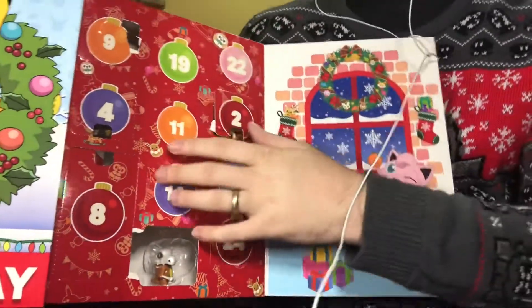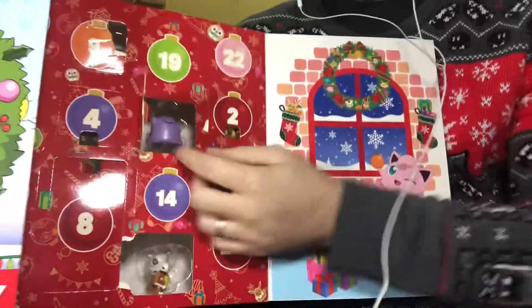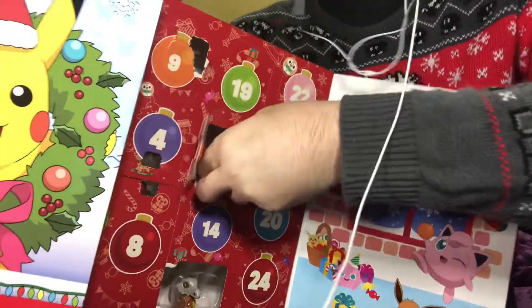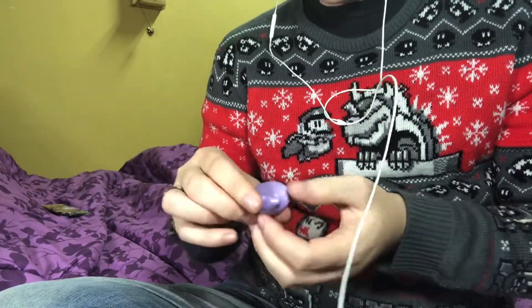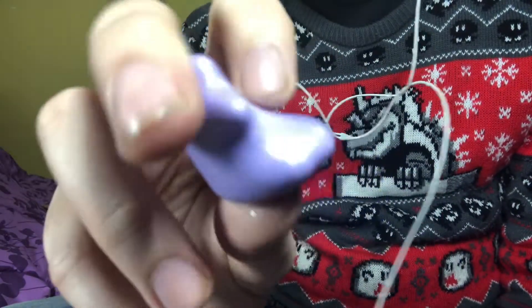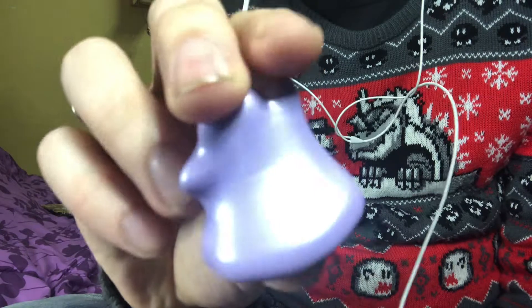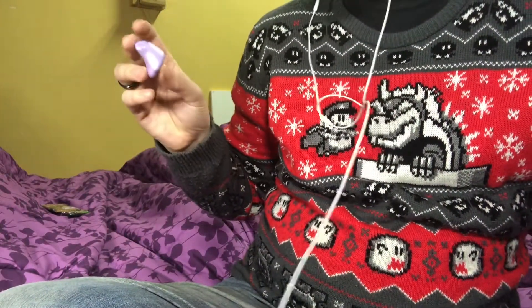Alright everybody, welcome back — got my Christmas sweater on this time. Go ahead and open door 11. Got us a mug and Ditto, who's playing on the front. Like a mat finish on the front and then metallic on the back. Some of them got metallic, some of them don't.